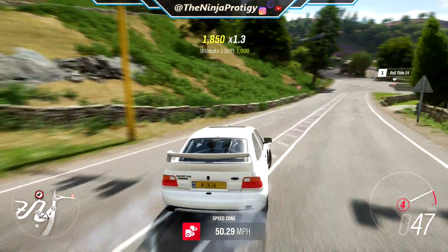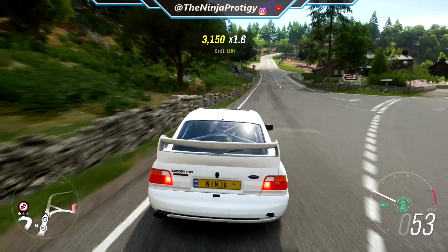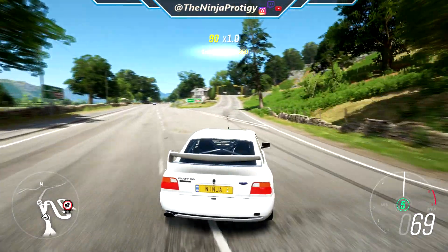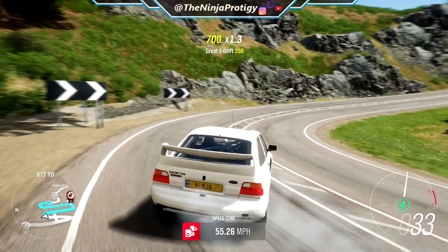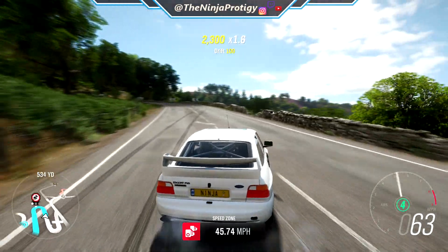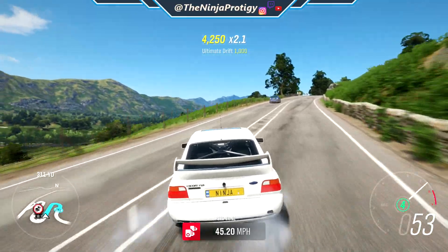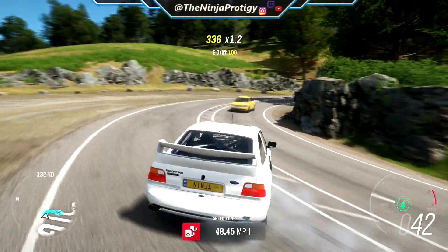I wonder if they did that on purpose or if that was an accident. That also makes me wonder — because if you're in an online session there's no player collision, but there is if you're in a session with your friends. So I'm curious if you're in a private session and you enter the zones, if you can't hit people. Because tandeming is fun — you can like rub doors — but it's not fun when you get close and you just go through them. This road isn't really super great for tandeming anyway.